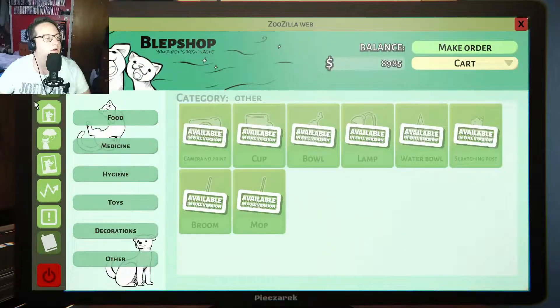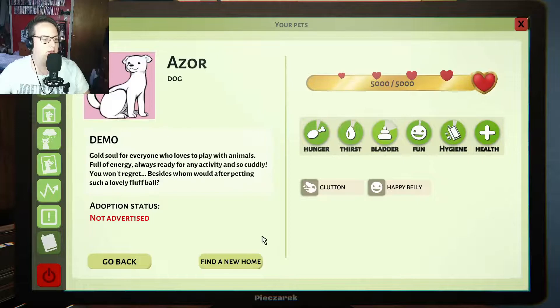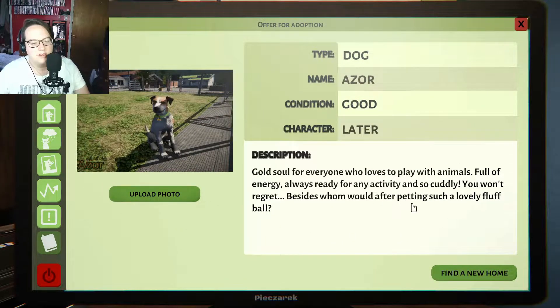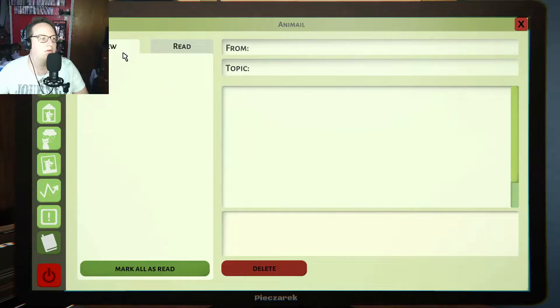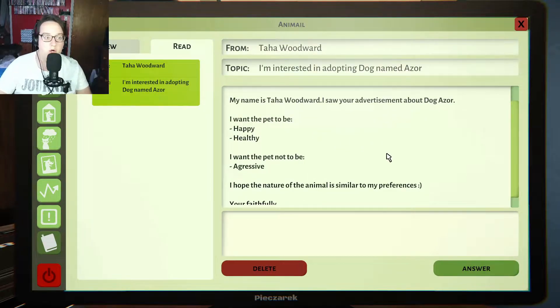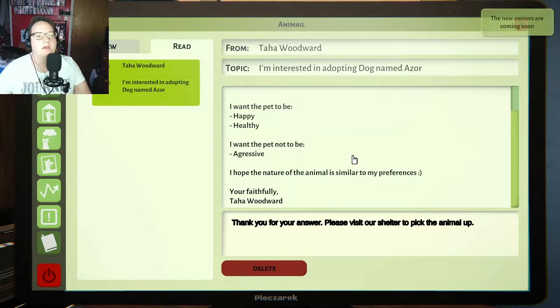Okay, log in. And then we go to Animals in the Shelter. Azor - that's a horrible name. Find a new home. Upload photo. That one. Look at him, he's so happy. Okay, same thing - find a new home. We have an email by Taha Woodward. My name is Taha Woodward, I saw your advertisement about dog Azor. I want the pet to be happy and healthy, I want the pet not to be aggressive. I hope the nature of the animal is similar to my preferences. You know what? He's yours.